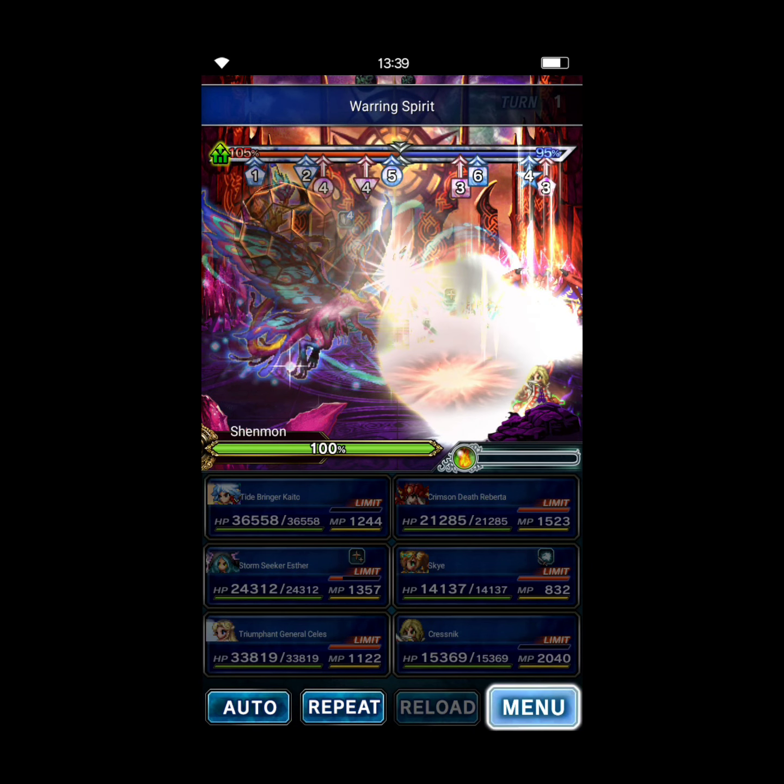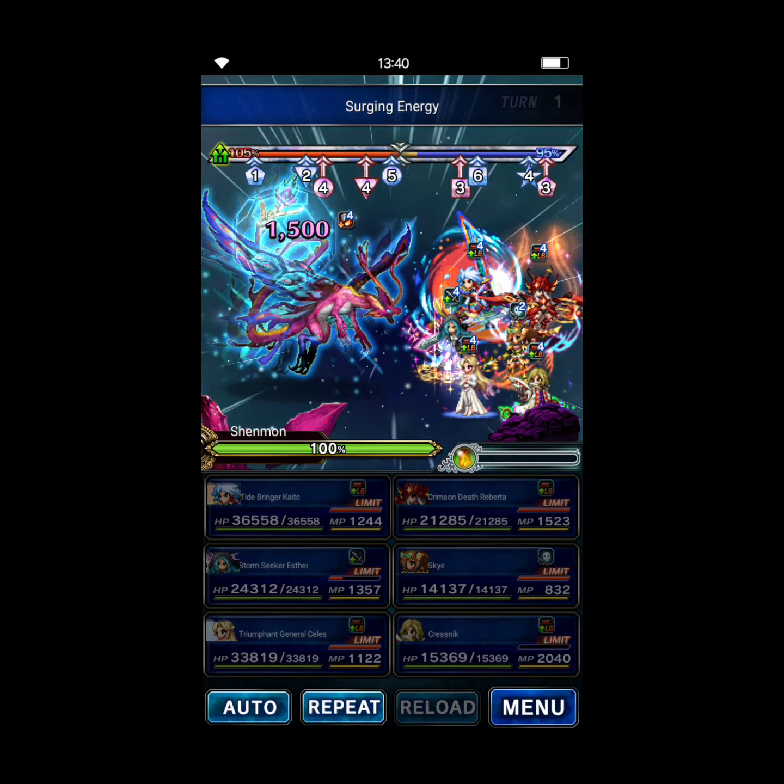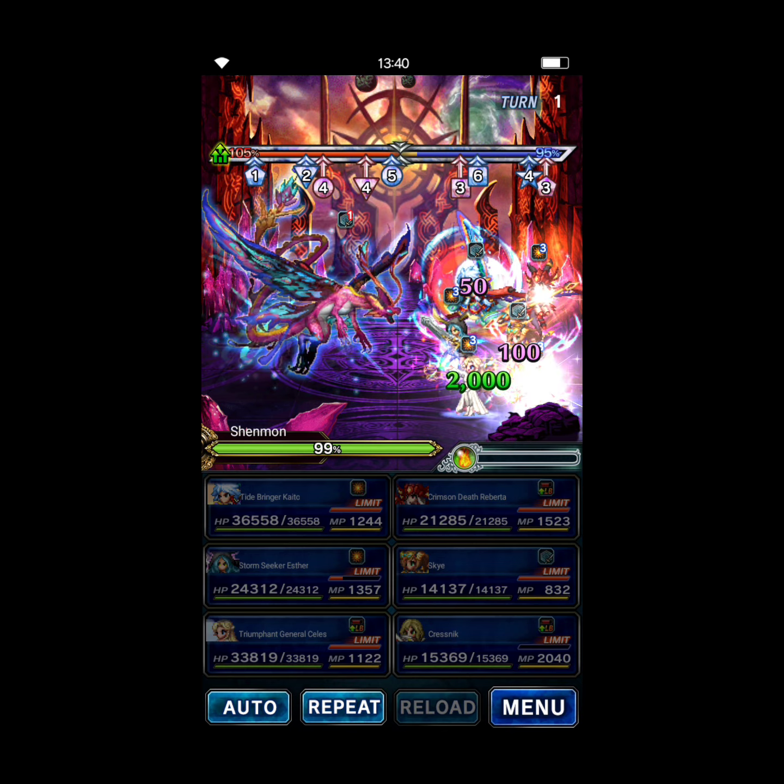Just to point it out: Kaito starting in shift, Esther starting in shift, Celeste starting in shift, Roberta starting in shift, Sky in the base form, and Kresnik starting in shift. As far as espers go, just mix and match for killers as needed. Asura is on Celeste just for some added elemental resistance — she ended up having higher HP and spirit with Asura — and I wanted to avoid any espers that brought down her resistances.